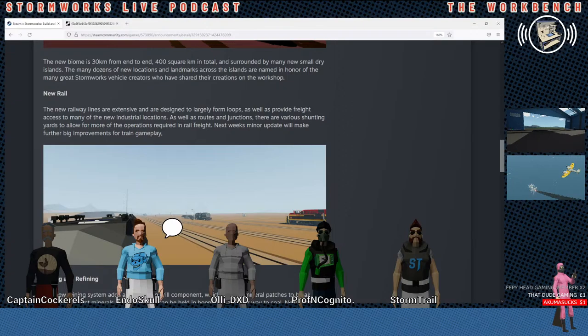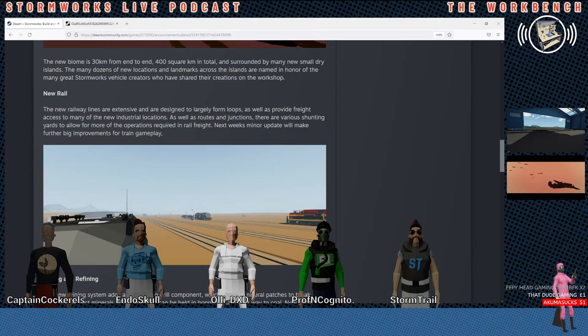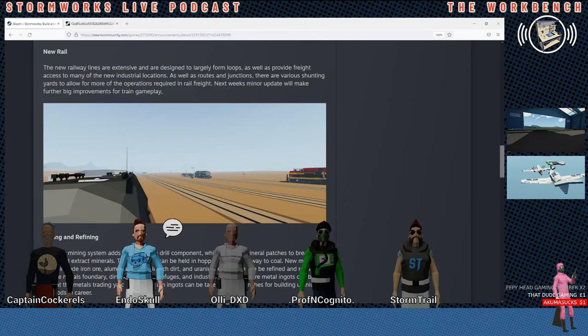400 square kilometers in total and surrounded by many new small dry islands. The many dozens of new locations and landmarks across the islands are named in honor of the many great Stormworks vehicle creators who have shared their creations in the workshop. So I wonder who it's going to be.